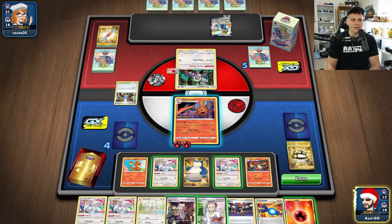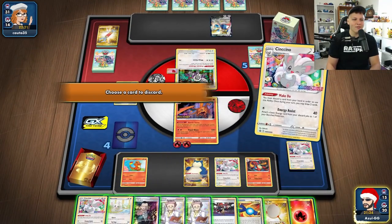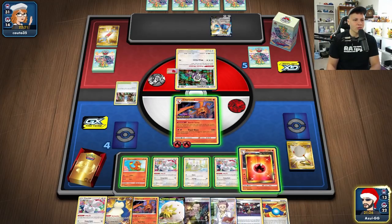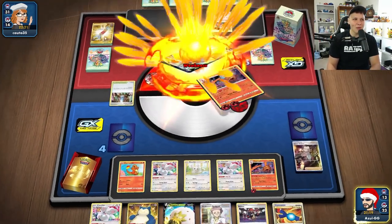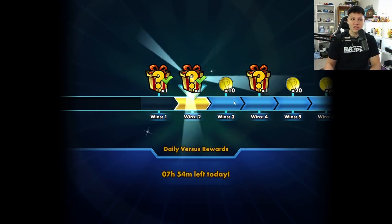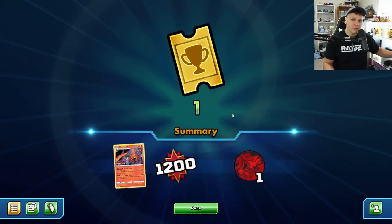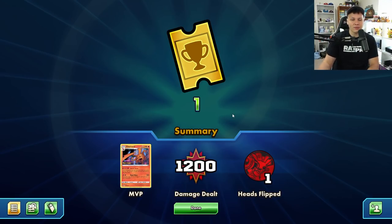My opponent whiffs anything else and just passes — I have to feel like they misclicked. I just don't see a world where you'd choose to pass there. It looks like they went Tool Scrapper, got the Exp Share, and then accidentally clicked done. Either way, we had Raihan in hand to respond. Without the Tool Scrapper I think we had it pretty much locked up anyway. Easy win in game two.